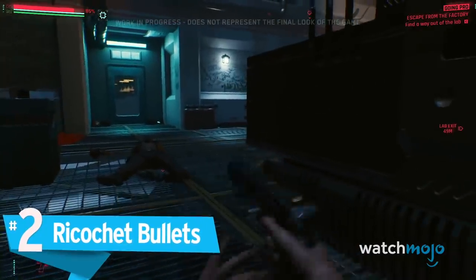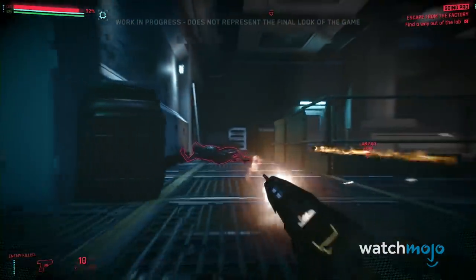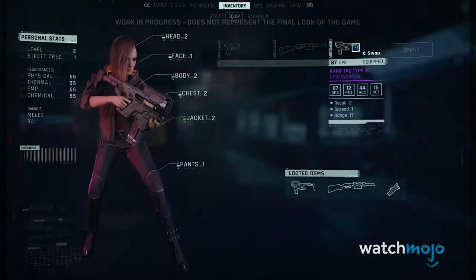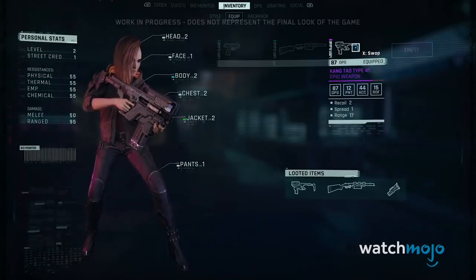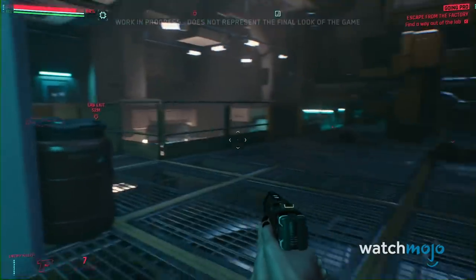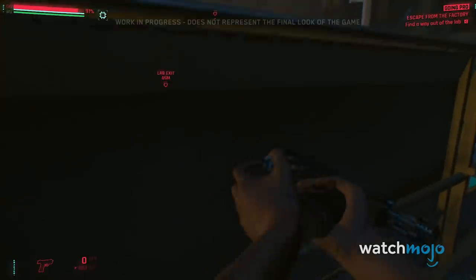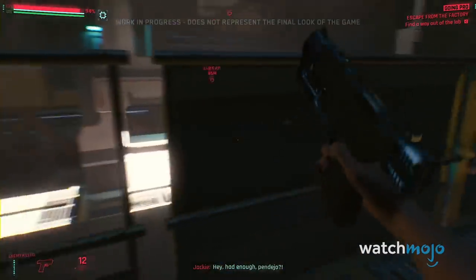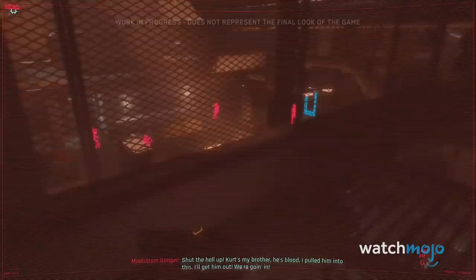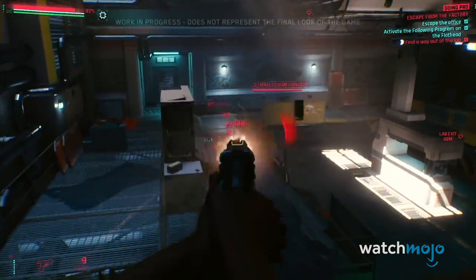Number 2: Ricochet Bullets. One of the new weapon modules now installed is a ricochet targeting system connected to our eyes. Switching up the playstyle to show gamers the wide opportunities they'll have when creating their character build, we get to see a ricochet bullet mechanic straight out of a Deadshot comic book. The visual mods allow the player to see the bullets' angles and trajectory, so players can accurately target their shots to hit enemies behind even the best cover. The targeting arc even changes color to red when you've got a clear line of fire. Coupled with the fact that you can see and shoot through walls with certain weapon types, there's nowhere for the enemies to hide.